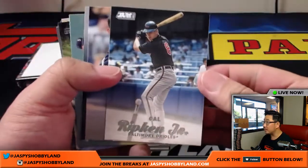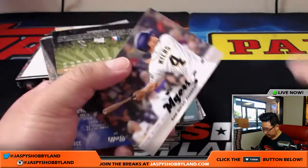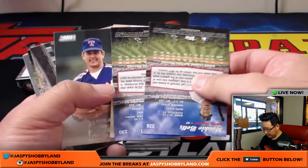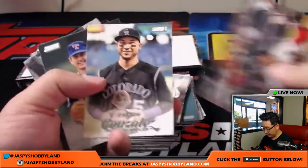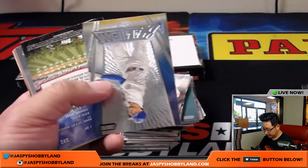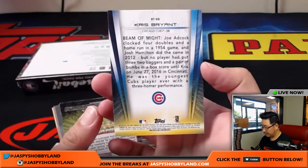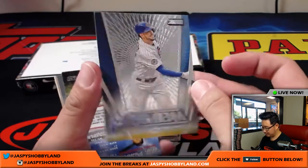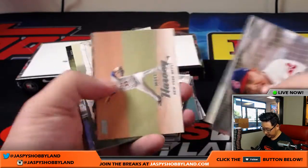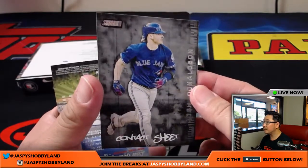All right, here we go — so here's box one. We'll fly through these right here. There it is, it's Cal Ripken Jr. I'm sure these are different parallels as well, like the gold and the black parallels. Those will represent different short prints. Everything ships, so you'll be getting all of these. There's a Beam Team insert, it's pretty cool. Another insert — contact sheet.